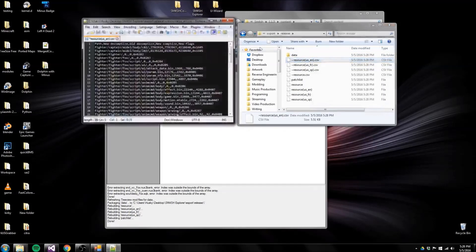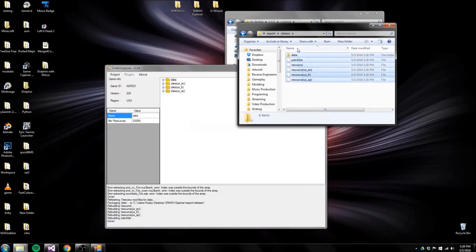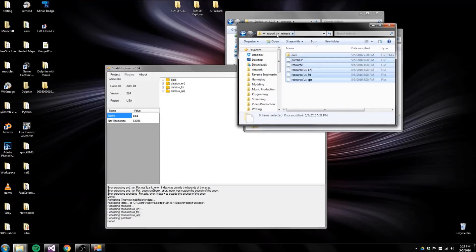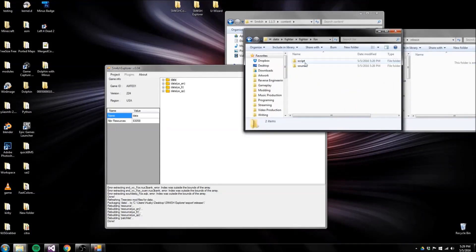You're going to want to make a new folder and title it the title key without the dash. Inside that, create a folder called Patch — not in caps, although I don't think it matters. From there, just grab all of your stuff and put it in there and you're good to go.